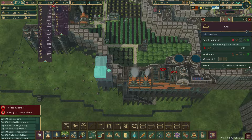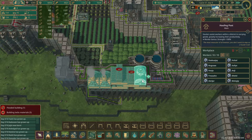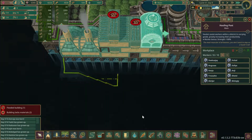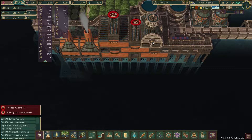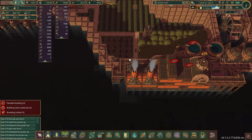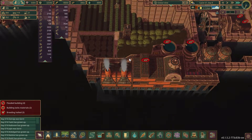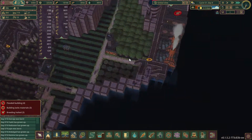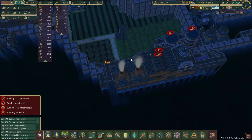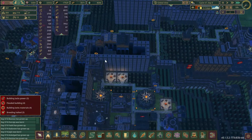There we go — spatter dock set. Now it's just a matter of can we get enough spatter dock transferred, moved, and cooked. I really didn't think I was going to need another storage over here — kind of wish I would have left some storage space. We'll figure it out.